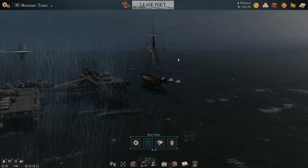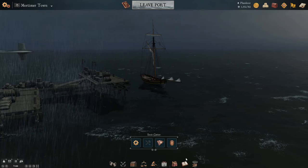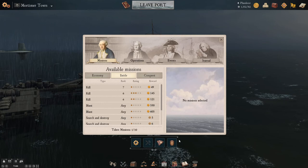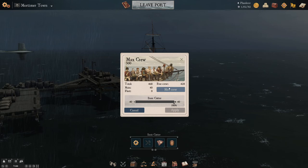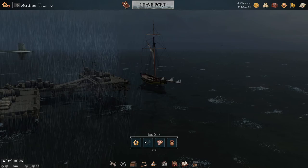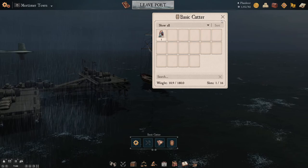That's kind of it for the basic tutorial of this game. You can go out, do conquest missions, operations, events. The journal shows you where all your missions are at. Right here is how you actually put the crew onto the ship — 40 out of 40, I have 462 crew, already enough. This is where you repair, where you look up the stats of your ship and compare, and this is your cargo and where you put your upgrades.